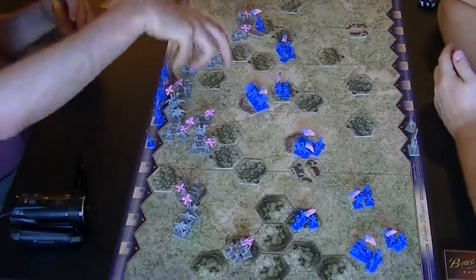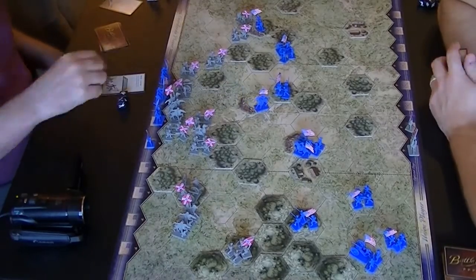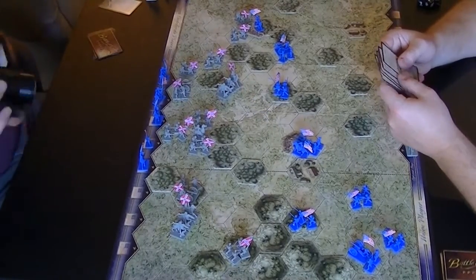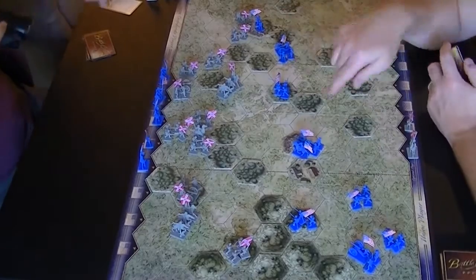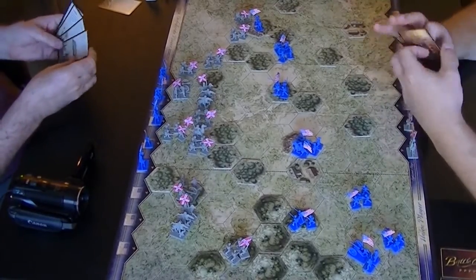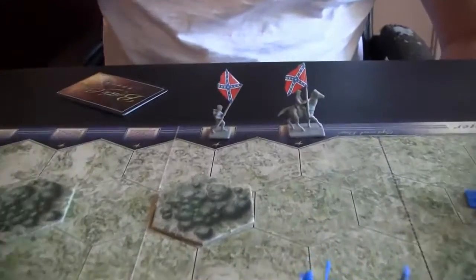And now the Confederates are going to try to end this game. They continue to go after those works, slowly picking away at them. They're sending up their cavalry, and they take them out despite them being dug in. That is five points for the Confederates — they only need one more point to win this game. The Federals fire at that cavalry and cause them to pull back. But the Confederates storm the works on their far left and crash over them. They take down both pieces that were still there. That is their sixth and final point. The Confederates have won this game. Let's see what the players have to say.